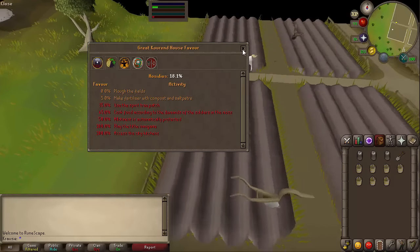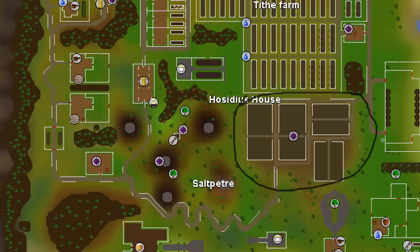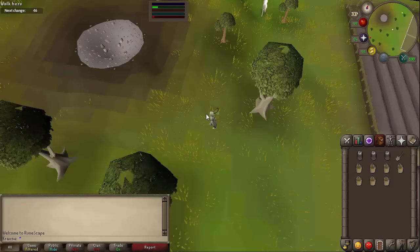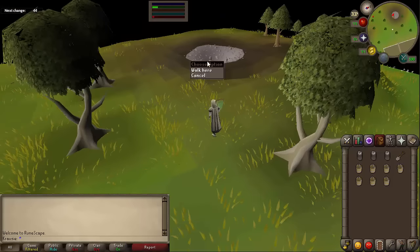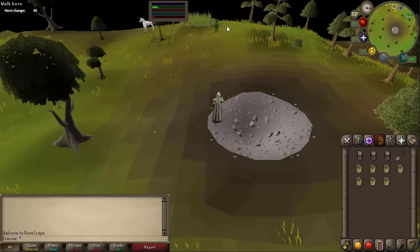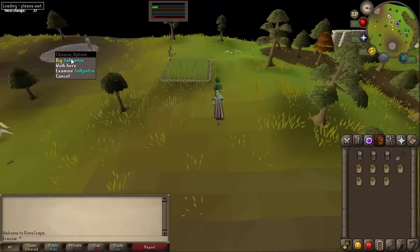At 5% you're going to want to make fertilizer with compost and saltpetre. Going back to the map, you have five mines here. We're right here, so if we go over this way there's one right here, and then there's one down there, and a few other ones around here. That's actually the saltpetre one.